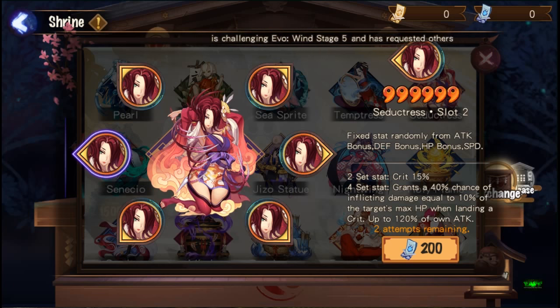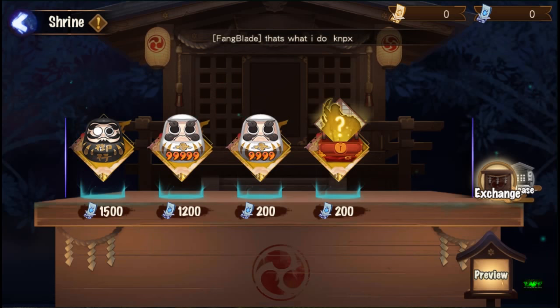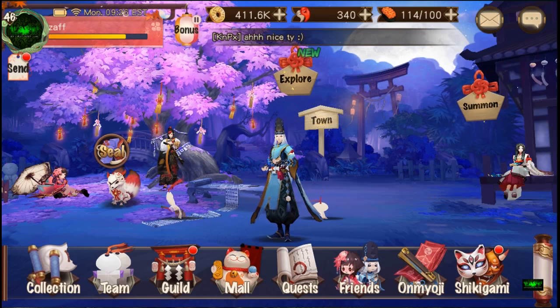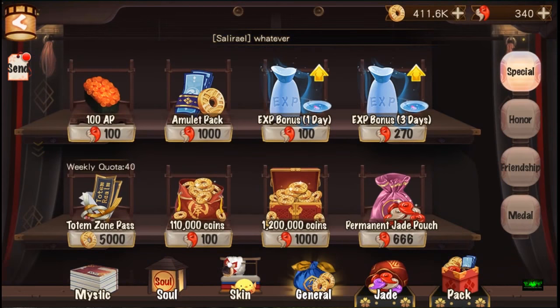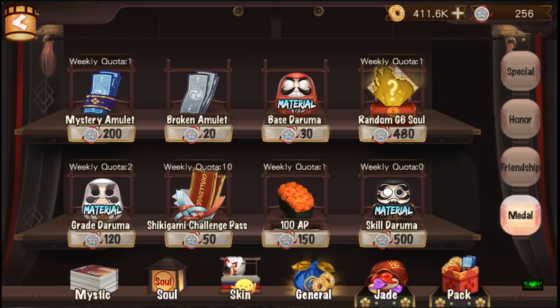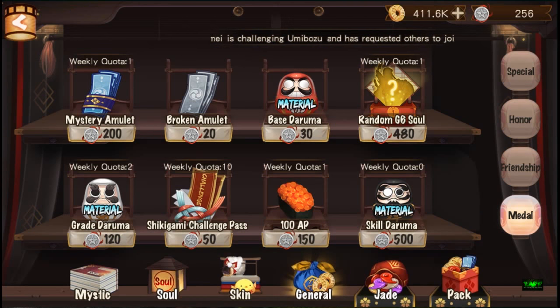That's one way of obtaining a six-star soul. The second way is you go to Mall, go to General, then go to Medals. There you can see a weekly quota - you can get a random grade six soul. However I'm not sure it's worth it because it's random and it costs 480 medals. For 500 medals you can get a skill Daruma, which you can only get once a week.